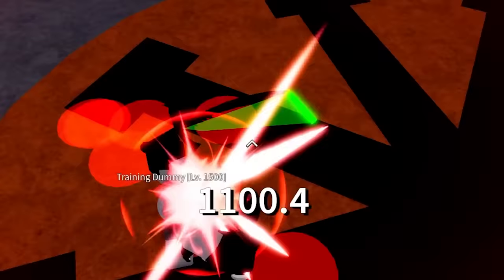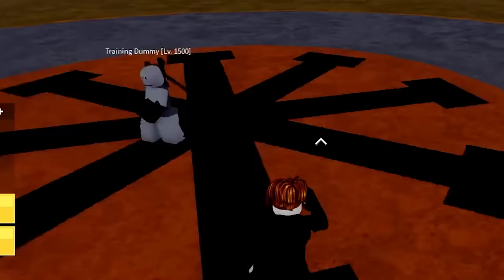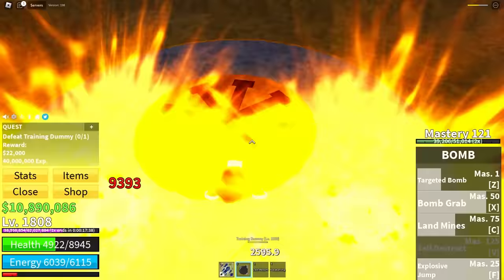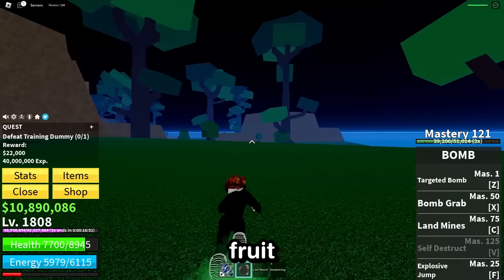Training dummy, can you like walk into one of my mines, please? Nice — right, now he goes this way. Landmines, more landmines. Yes, it's working — he can't heal fast enough. Now I just don't have cooldowns, that's impossible. What if I use all of my powers combined? Targeted bomb, bomb grab, explosive jump — please work. This is impossible. I got to get like really incredibly lucky. Yeah, no, that training dummy is invincible — it's impossible to beat him with the bomb fruit.